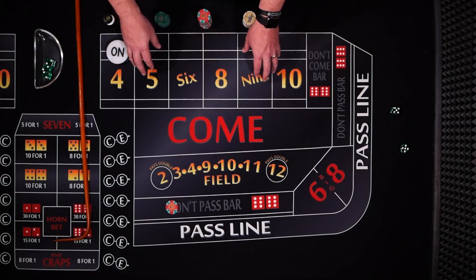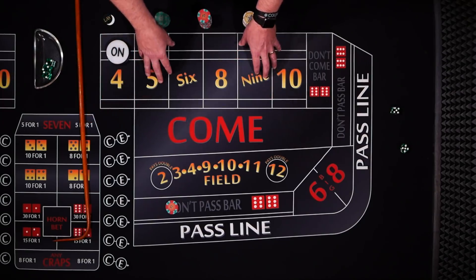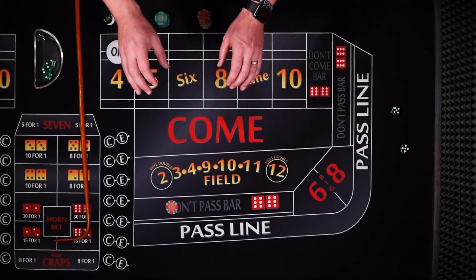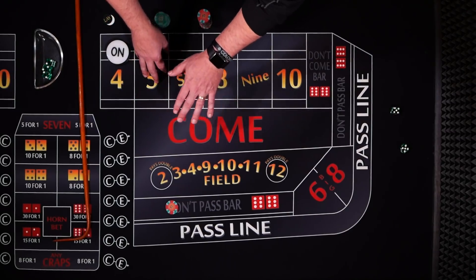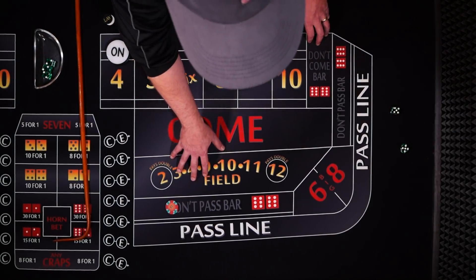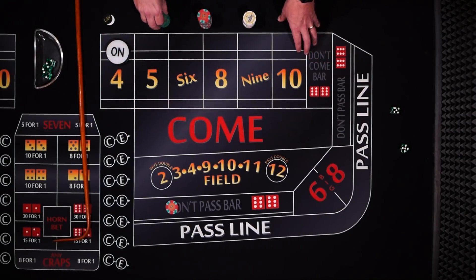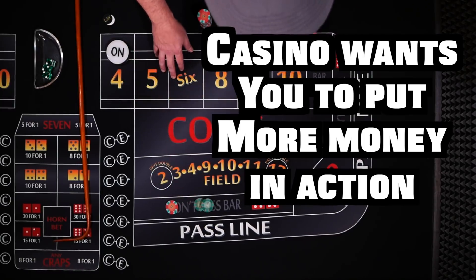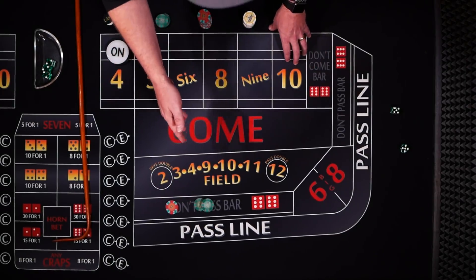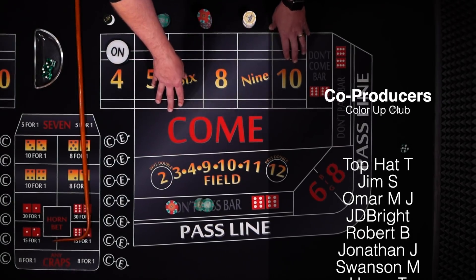I want to warn you: be careful when playing a math game with the casino and thinking that you can outsmart them. They have all the time and budget in the world to outlast you. They will take their percentage as it is built right into every single bet you make. They are not offering you true odds out of the goodness of their hearts — they are enticing you to put more money into action on the table. They are willing to gamble with you knowing that they will take their cut no matter what, and in the end they will win.